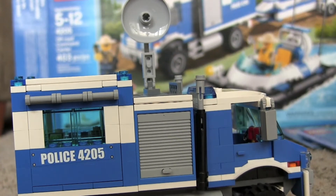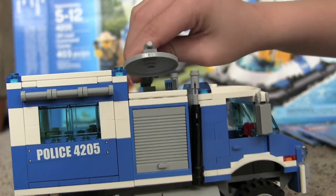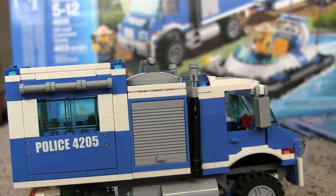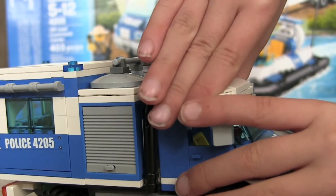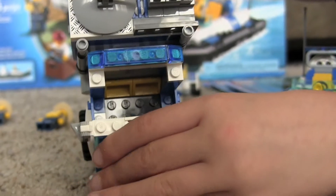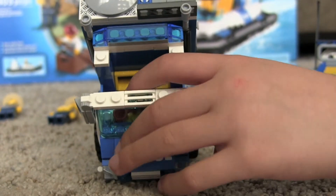There's this antenna that goes up and it goes all the way around 360 degrees, and then it can go back down. Pop this off and that's what's in there.